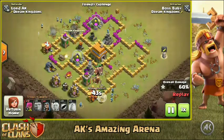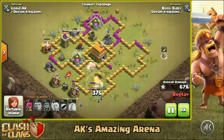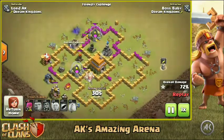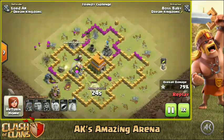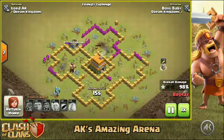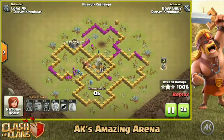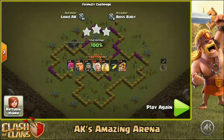Only one super barbarian has gone down out of the three, and it took a lot of time for the defenses to do that. Meanwhile half of the base is already cleared. Look at that one super barbarian — he started from over here, went all the way there, and is now coming onto that mortar. That's how strong and effective the super barbarians are, even at Town Hall 11, 12, 13. The rest of this attack is pretty much cleanup and he gets the three star. It's just a friendly battle but using the super barbarians is really fun.